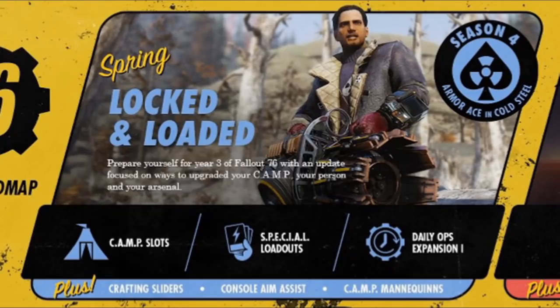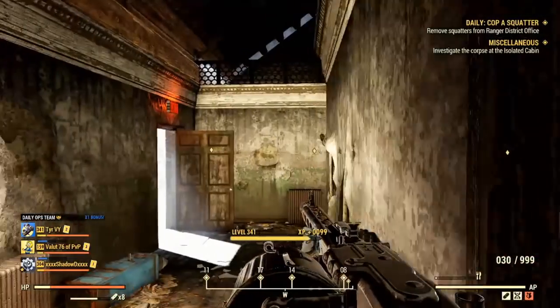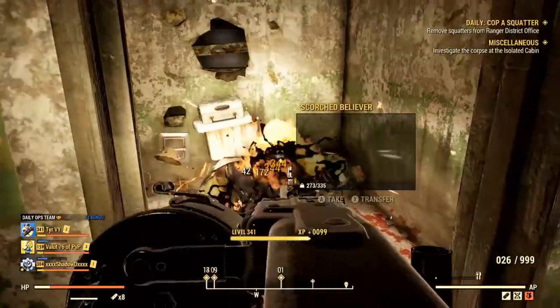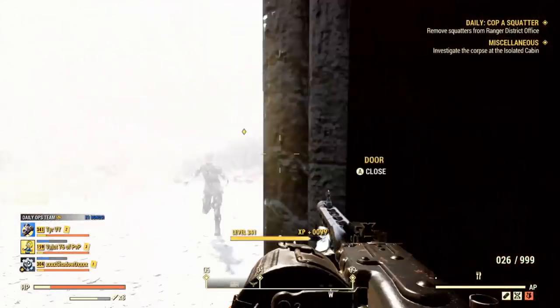First up we've got Spring: Locked and Loaded. I've already covered all of this in a previous video, so if you want to see it firsthand from the PTS, check that out. I've shown in detail how camp slots work, special loadouts, and the new daily ops expansion from update 26, which should be releasing around late April.